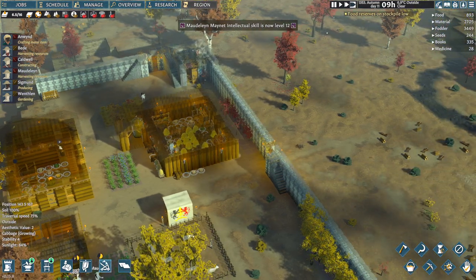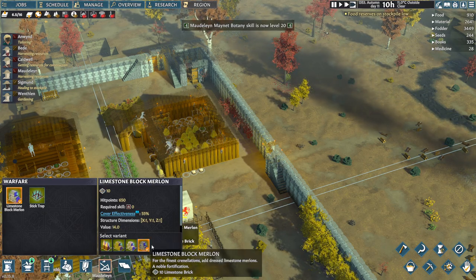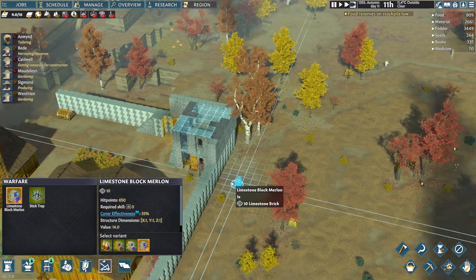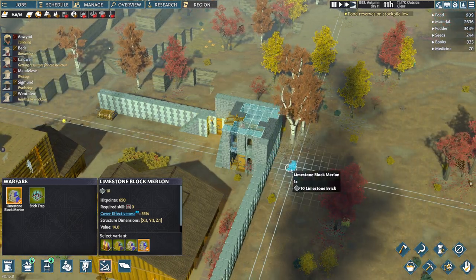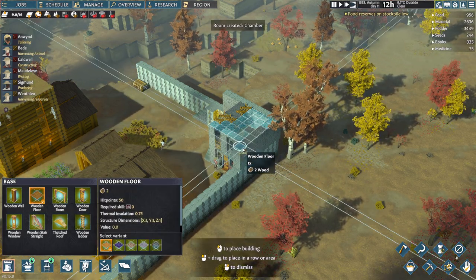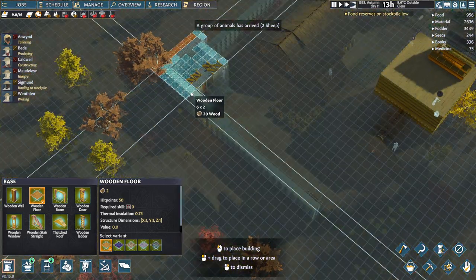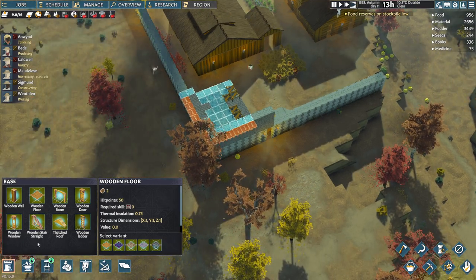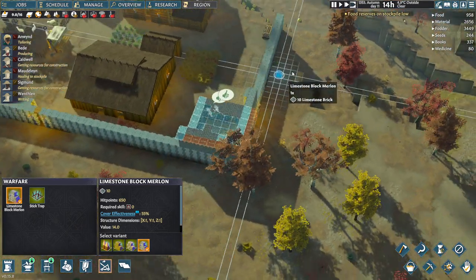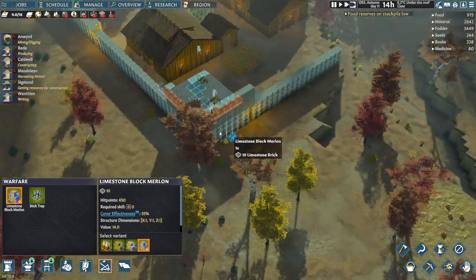I just found out how to do those archer spots — they're called merlins. I'll do limestone bricks. These will be excellent because eventually I can just build these. What I'll probably do is have a floor stick out and then do a merlin. I don't think I'm going to go too high for this wall yet, so I'll go ahead and do a wooden floor to give it a different look. Then I'll build these merlins.